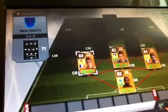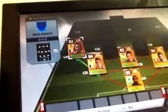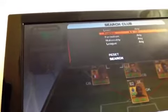Left mid, we have Gordero. I only bought him because he has 88 pace, which is good for me. Center mid, we could have Marquisio, but he's injured so no. So we're going to have Gomez in there.